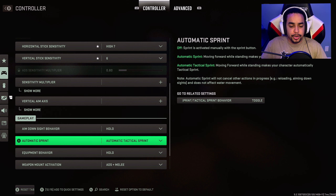I changed automatic sprint from off to automatic tactical sprint, because I don't feel like causing stick drift or breaking the analog from constantly pressing down and double-tapping it. That's too much pressure on the analog and I feel like they break easier. Running automatic tactical sprint actually made my controller survive the entire life cycle, so that's why I now run it.